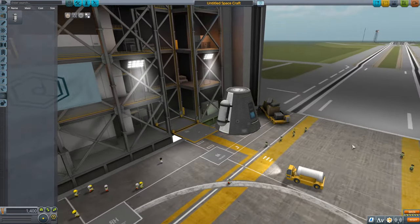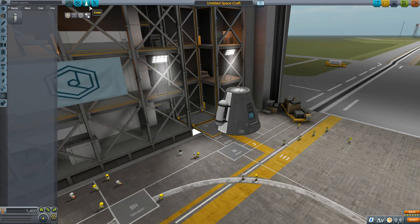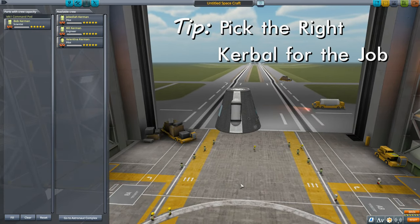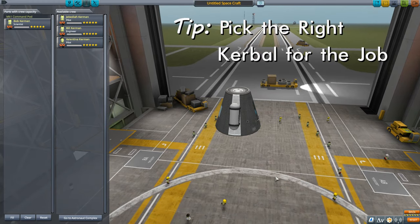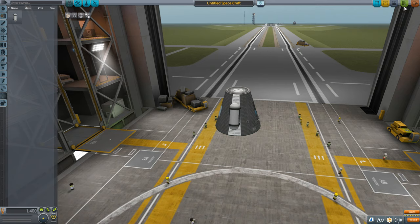That's going to be our craft - we're going to put it out on the launch pad and collect some science to see how that works. Up here we have buttons including one for selecting our crew. Jebediah is always jumping in ready to go, but since we want a scientist for collecting science, I'm going to use Bob. Bob is going to be my main person here - we're going to put in our scientist. Then I'm going to go to the top right where we have the green button to launch.